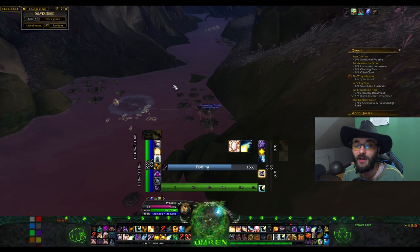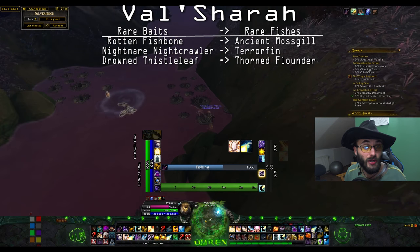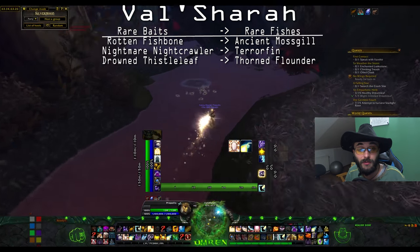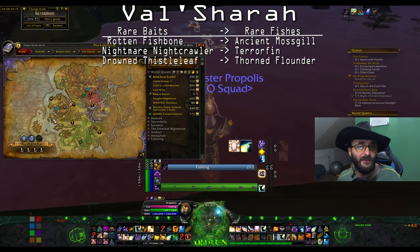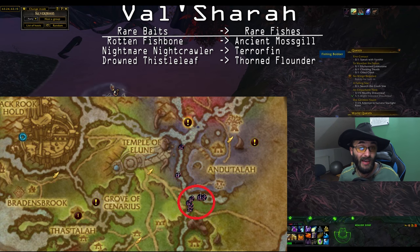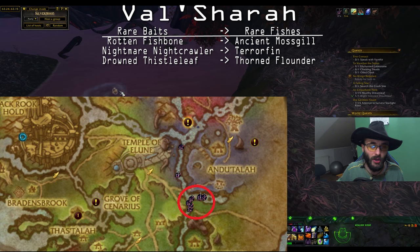Val'sharah baits are as follows: Rotten Fishbone will give you the Ancient Mosgill; Nightmare Nightcrawler will give you the Terrorfin; and Drowned Thistle Leaf will give you the Torn Flounder. The zone I fished this in is shown on screen and on the map now. All these Val'sharah baits are pretty straightforward - right-click them, go fish, and you get the fish.